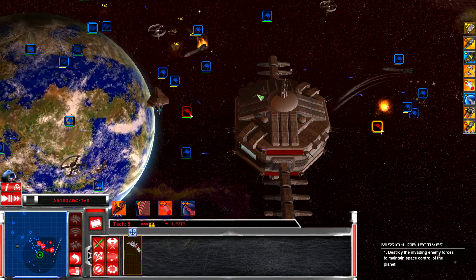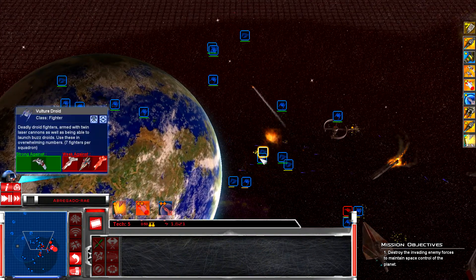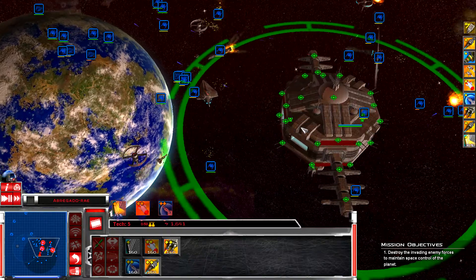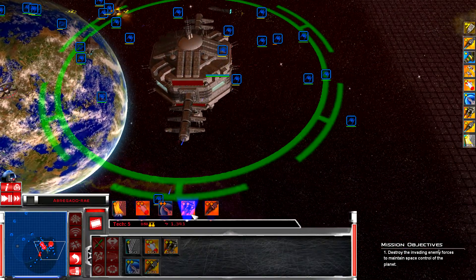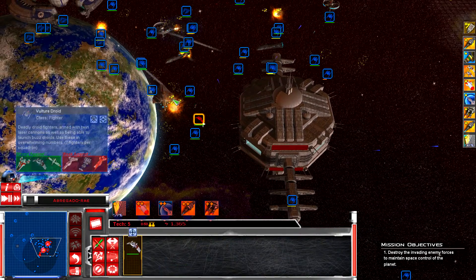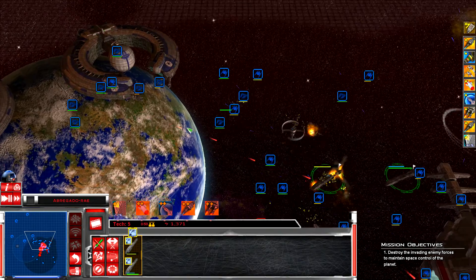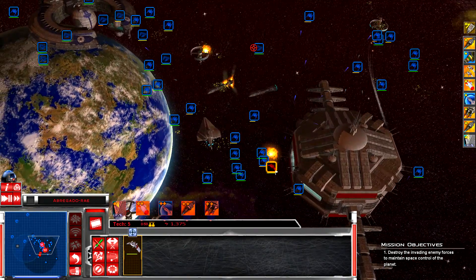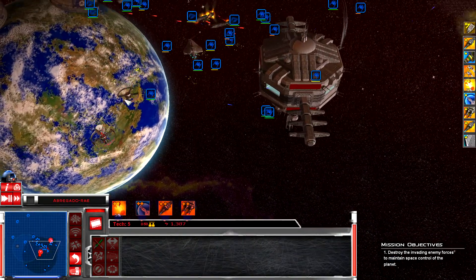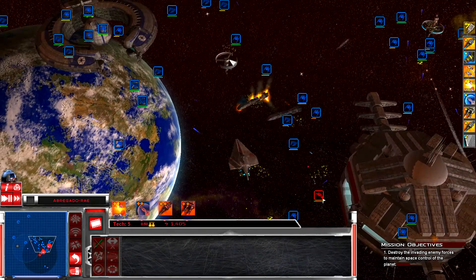The fighter spam - if there's one thing I would like to change... it's not even that I want it changed because it makes sense that the Separatists fighter spam, that's just what they do. They just come after you with all their droids, head on, no worries. It makes complete sense that they can do this fighter spam. You just wish they didn't, you just wish it wasn't this bad that you felt completely helpless.